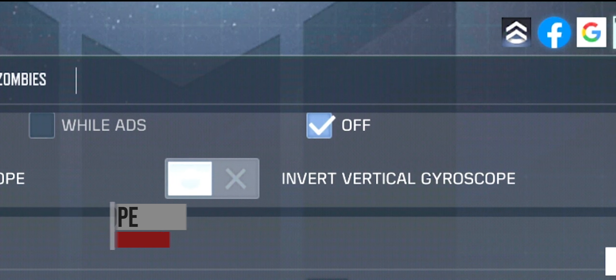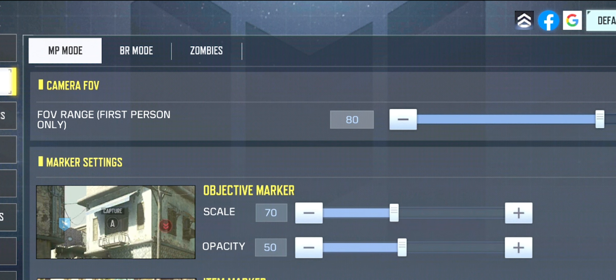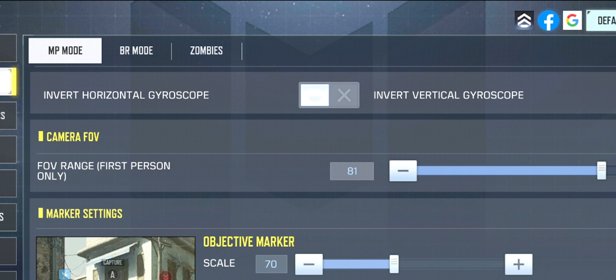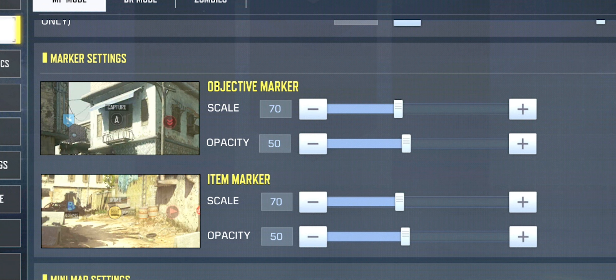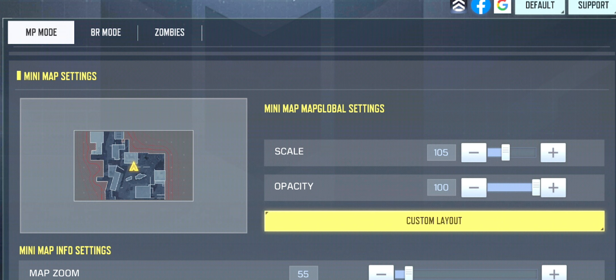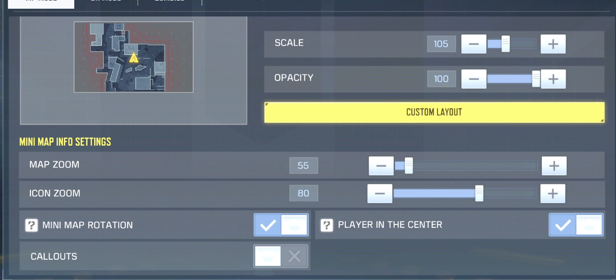I have gyroscope off because I'm lazy. For the camera FOV I actually stopped using 90 FOV and dialed it down to 80 because I was having difficulties seeing enemies from range while running around — 80 is perfect for me and for my new phone. As for the marker settings, I have both objective and item marker at 70 scale and 50 opacity, so they won't be distracting in game while still having a sense of where the markers are pointing. For my minimap settings I have scale of 105 and opacity of 100. I like being able to see the minimap properly — you could probably get away with 80 opacity but just to be sure I keep it 100. I have map zoom on 55 so I can see more of the minimap and icon zoom on 80.